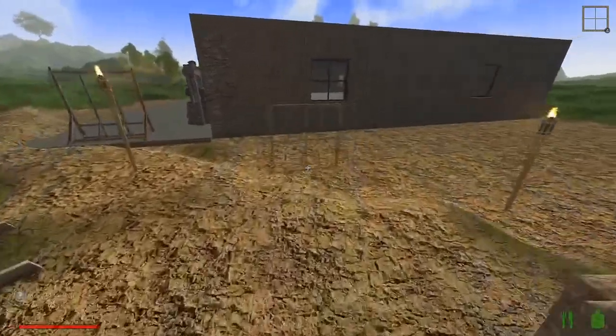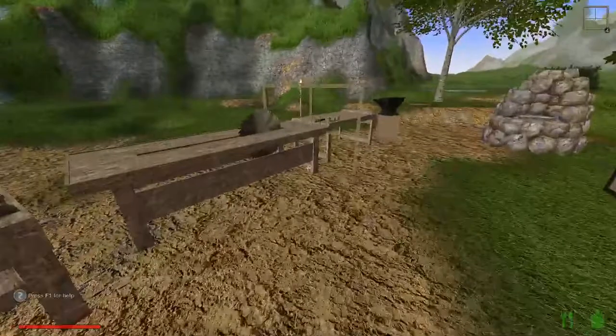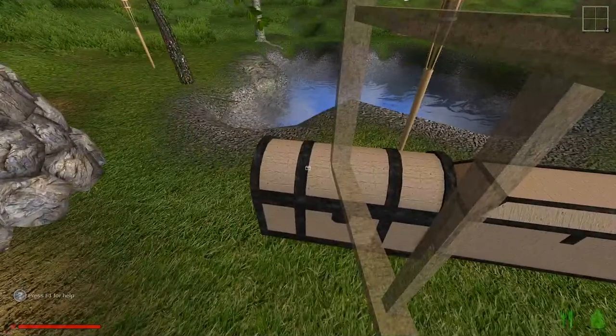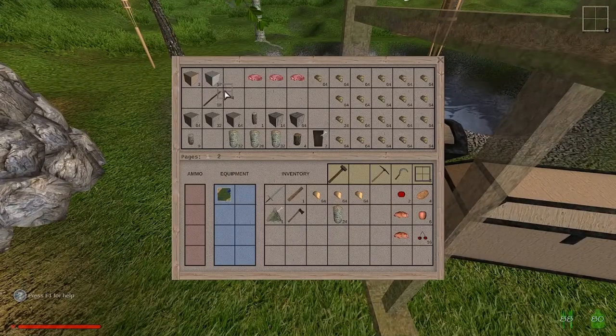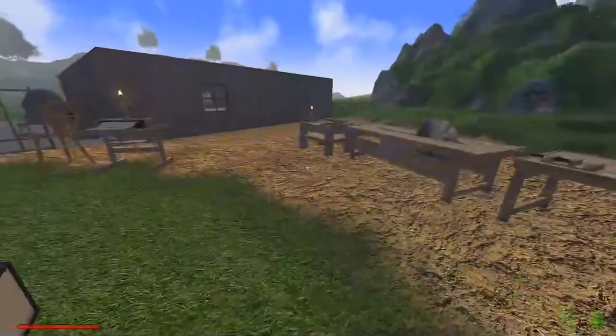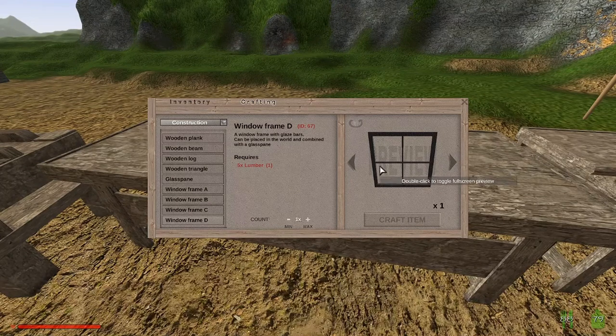I don't think so — no. Alright, I didn't favorite it. It looks dark enough but I guess it was that one. And I don't have enough lumber, let's do 3. I'll put these in the chest, I will use them on something eventually. I need a little bit more lumber, I've still got some logs left. I am going to favorite this one this time — that is 67, remember that.